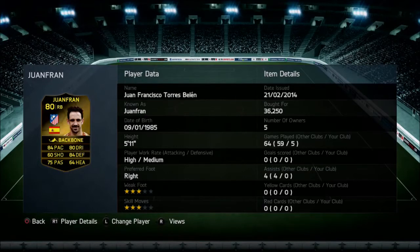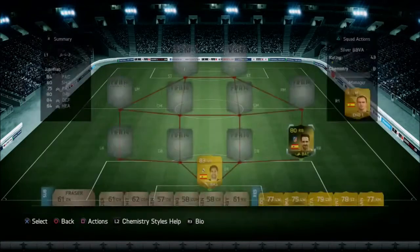The right back is a 1 in-form with 84 pace and 80 dribbling. This guy is absolutely phenomenal — 36,250 coins. It's a pretty hefty price tag, but when he's pushing up with that right midfielder, I'd quite happily pay more than that. He is an absolutely sensational right back and I'm so glad I got him. That backbone chemistry style really does bring out the best of him.